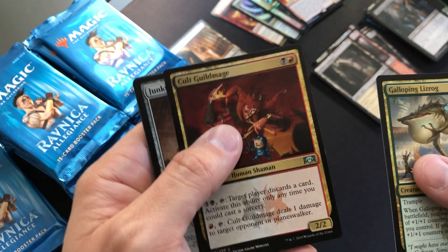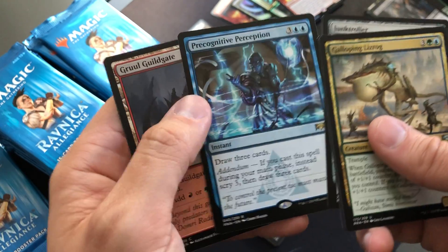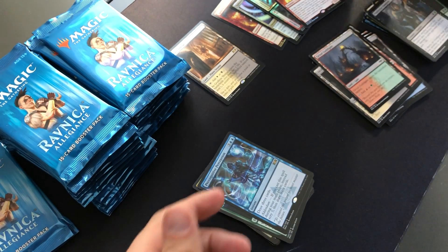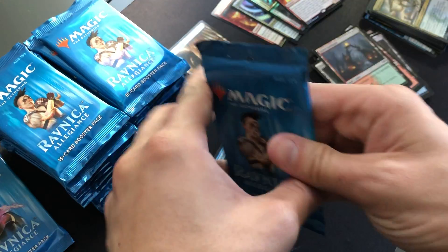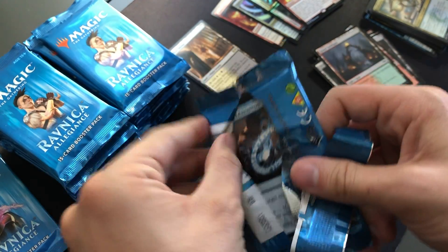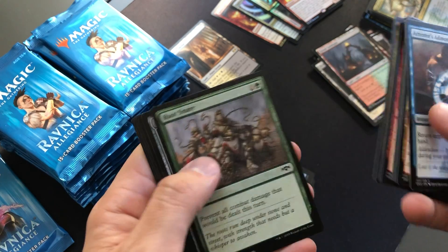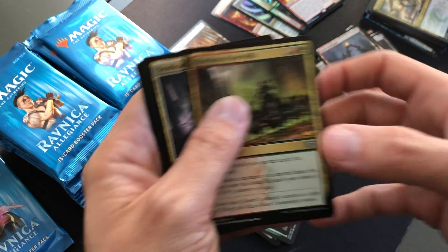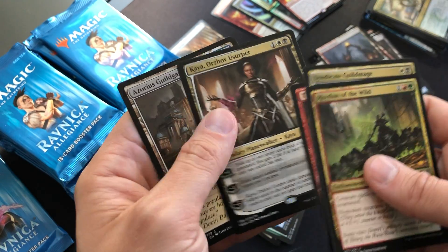Galloping Lizrog, Guild Mage, Junk Troller, and Precognitive Perception — draw those cards. I love the color of these packs. The packaging is so vibrant. Good Snare, another Rhythm of the Wild — seen a lot of play these days. Syndicate Guildmage, Tin Street Dodger — another card seeing a lot of play.